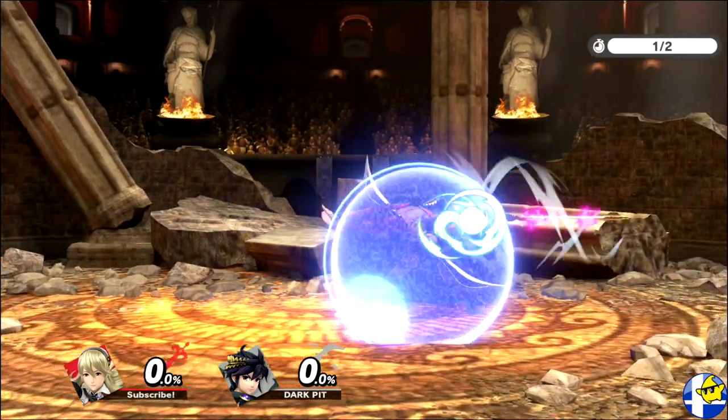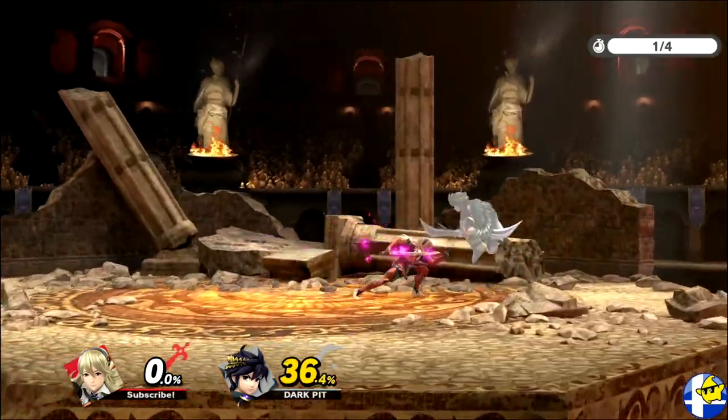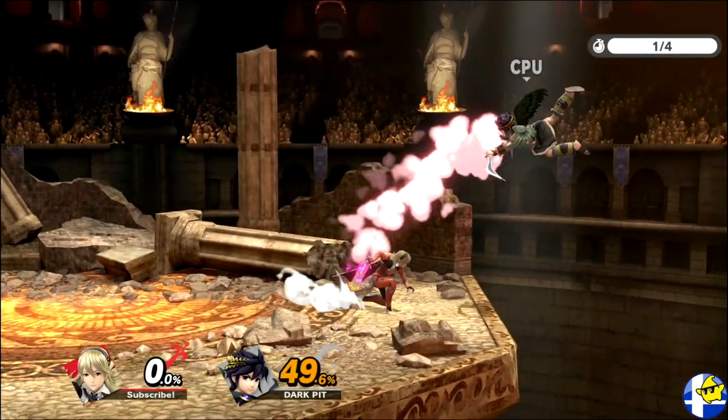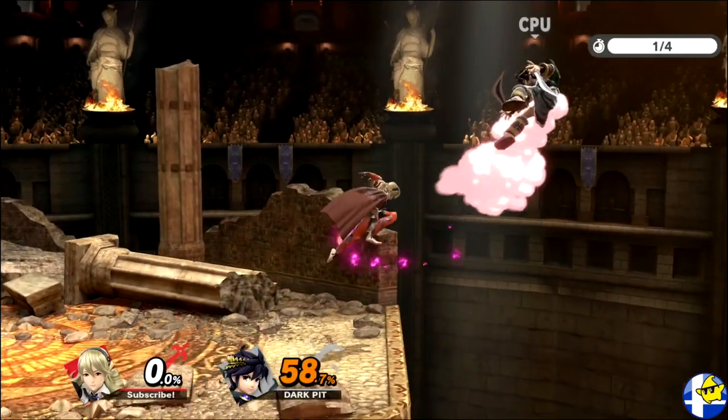Dash attack has very situational uses. It's active on frame 12, which is slow compared to most dash attacks, and it's not even safe on shield despite crossing your opponent up. Because of this, it can only be useful as a tool to punish whiffs, techs, or air dodges, as it still deals 15.6% and puts your opponent in disadvantage.